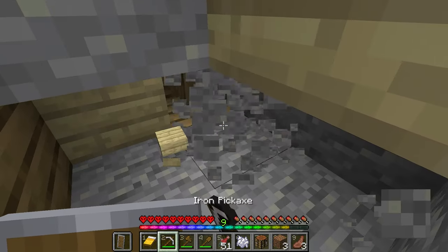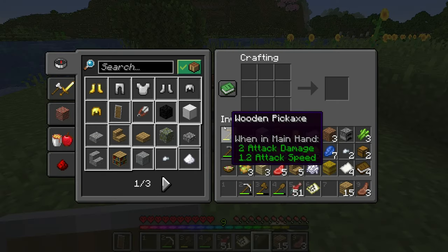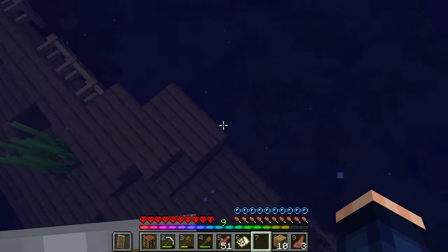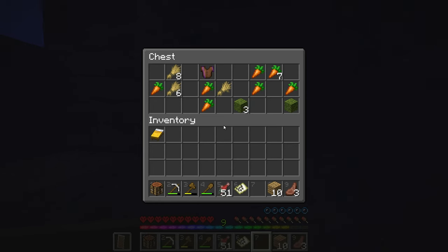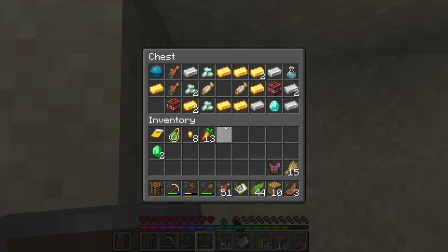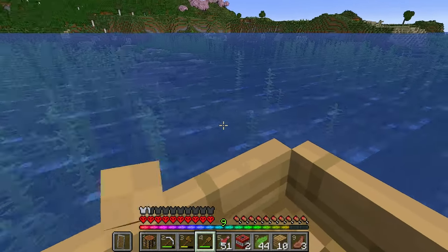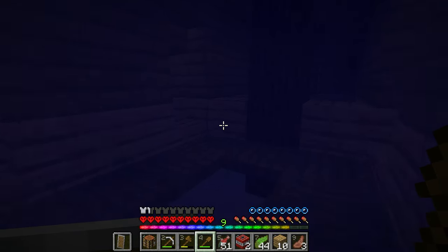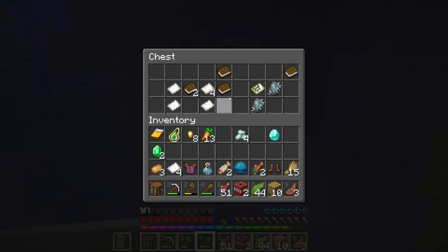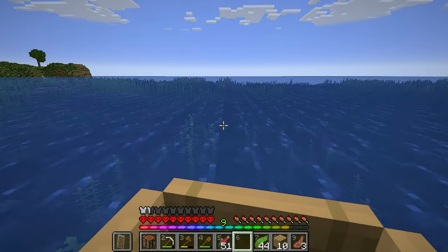I find this lovely river where I clean up the population of salmon, getting a whopping 51 of them. I then find a shipwreck, getting some chests, some iron, gold, some maps for buried treasure, and some moss. I make a boat to head out in search of buried treasure, finding another sunken ship with more moss, carrots, another buried treasure map and loads of iron. Finally getting the buried treasure, we get one diamond which is not too bad. Heading back, I find another shipwreck with armor pieces, potatoes, and some smithing templates.